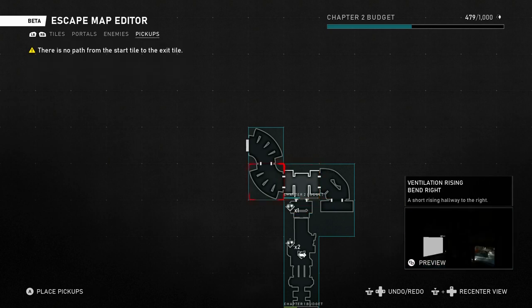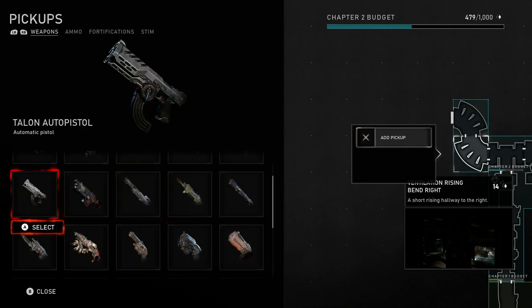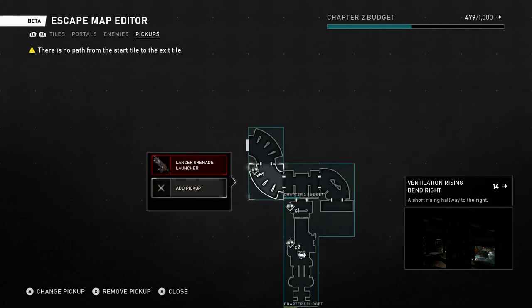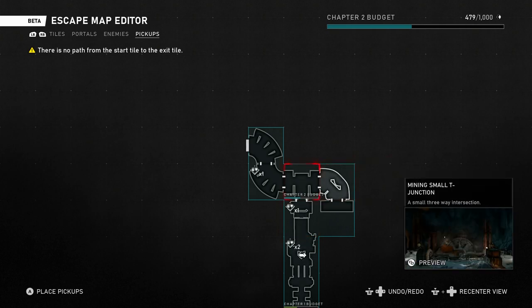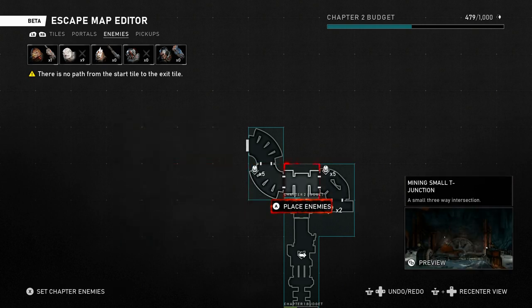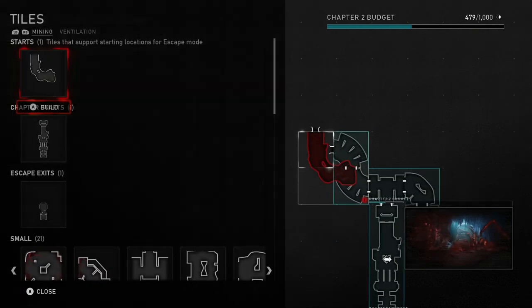Let's go to pickups — we can add a pickup here. I'll add a Grenade Lancer. I haven't used this weapon yet so it might be interesting. Can I add enemies here? Yes, I can add an enemy, and there will be five Juvies here as well so the user wouldn't know where to go. Now let's go and make another tile.